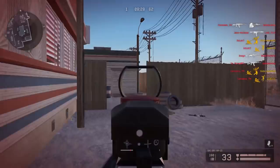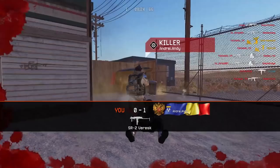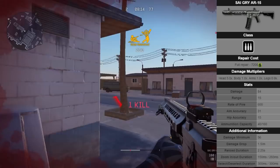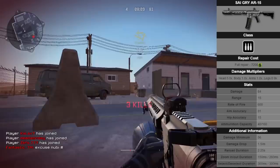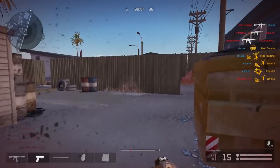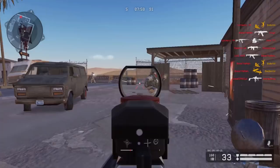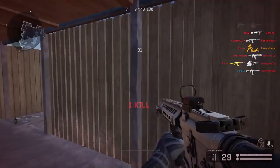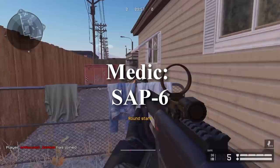As promised, here are the stats of the best weapons for each class, starting with the Seagray AR-15 for the Rifleman. This free-to-play vendor weapon has a head multiplier of 5.0, body multiplier of 1.0, arms multiplier of 1.0, and legs multiplier of 0.9. Damage is 84, range 15, rate of fire 600, aim accuracy 31, hip accuracy 15, 40 bullets in the magazine, damage minimum of 56, damage drop of 1.5 per meter, and reload duration of 2.25 seconds. With these stats, the Seagray AR-15 is the best free-to-play weapon for the Rifleman, and the recoil is really easy to control.